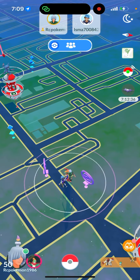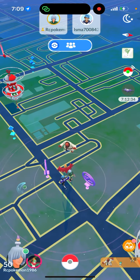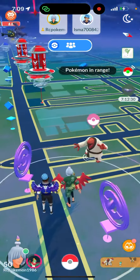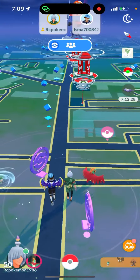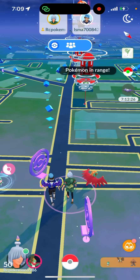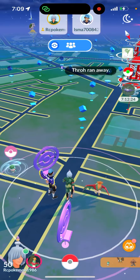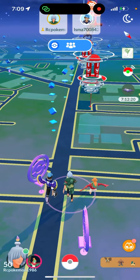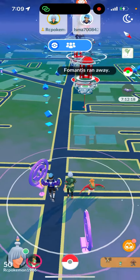Hey guys, what's up? Welcome back to another Pokémon GO video. Check this out — this is what you actually see on the map. I got my boy here, we're hanging out a little bit. Check this out, we got our Hawlucha — actually it's my Hawlucha — I'm activating the party feature right now.